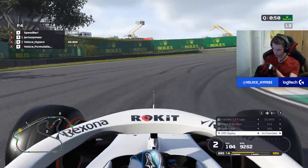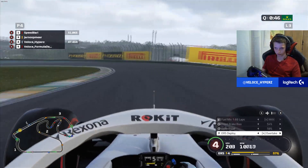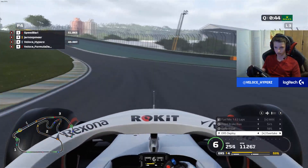Now down into the penultimate corner of the track, into 1st gear. Don't really focus on the apex, just make sure your exit is the best it can be.